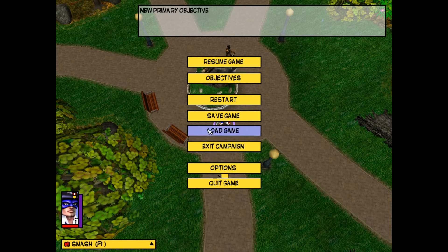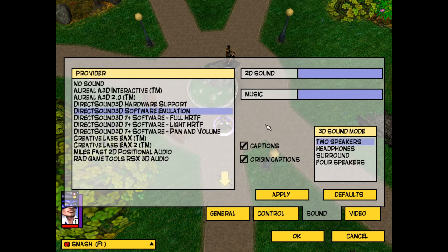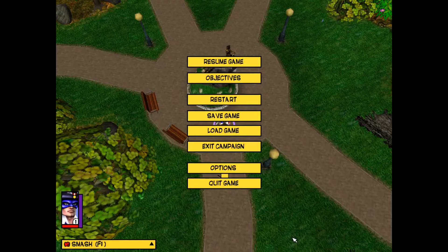I want to discuss one other issue I experienced with this game. Sometimes when I would switch resolutions in the game, I would lose sound. To fix this, you just need to go into the Game Options and then the Sound tab and pick Direct Sound 3D Software Emulation as the provider. You might have to exit the level and reload to actually fix it.